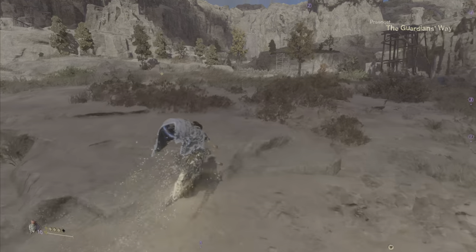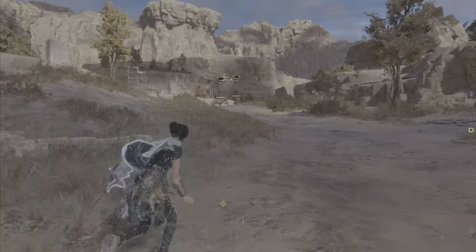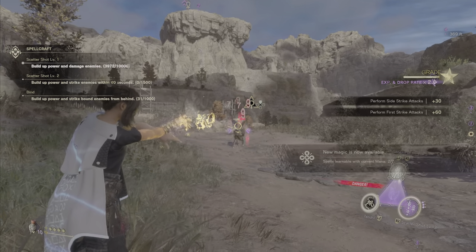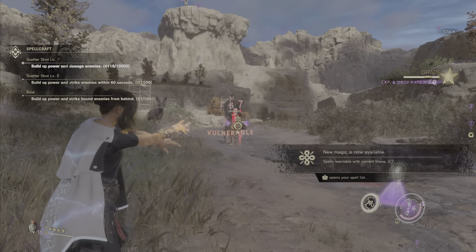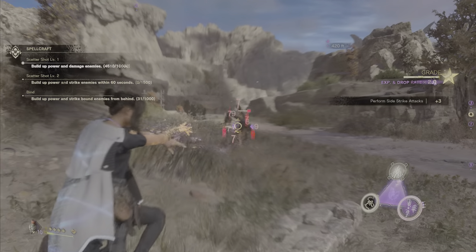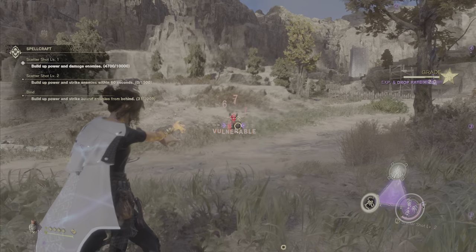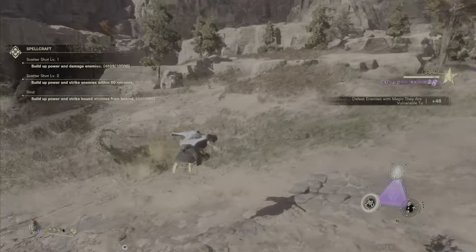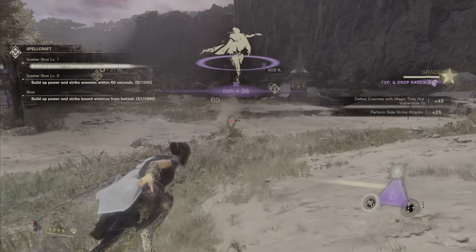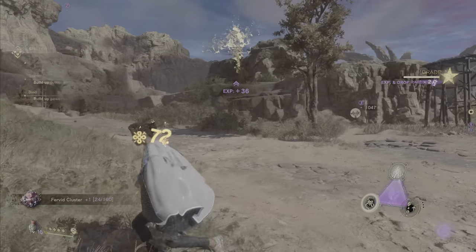Seems we're free of any immediate danger. One of the things we need to do is put down a lot of damage in terms of spellcraft — and that's pretty much just like this, using Scattershot. You have to make sure you stay away from these rams. The rams can do a lot of damage if they get up on you; however, they tend to advance relatively slowly, so use that to your advantage.